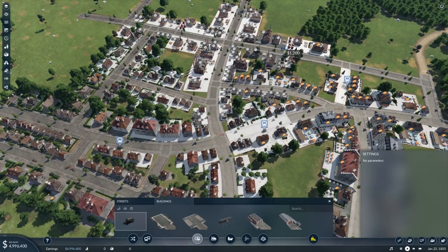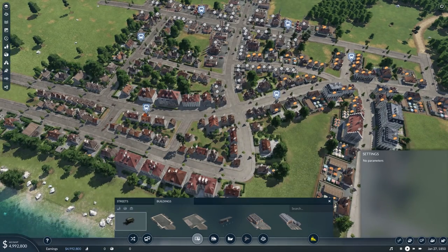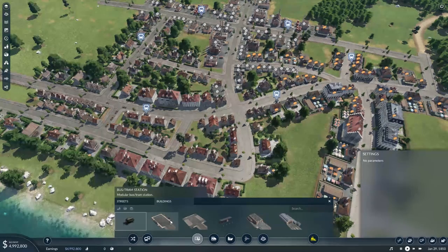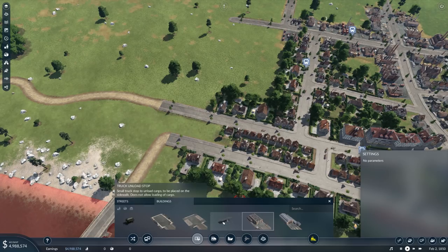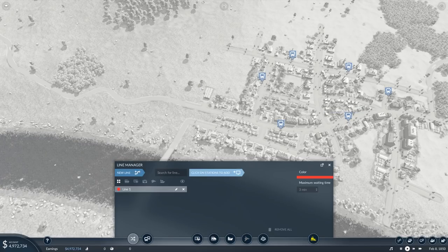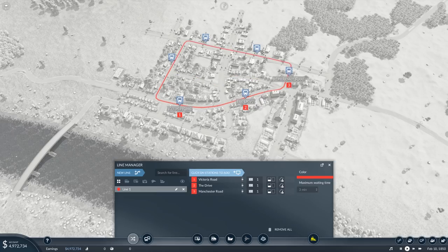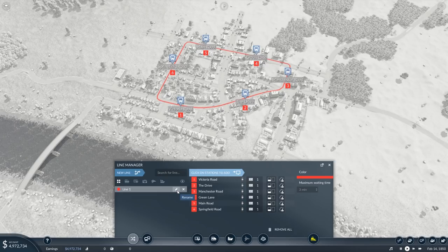The frame rate absolutely tanks at this stage, which is not great. The bus route goes around — you can see everything goes white where it'll be connected to. We need to build a road depot to buy and sell buses and stagecoaches. Going over to the lines, we'll create a new line. I'm thinking if we start naming them it might help, so this one is going to be 'ES bus' for Earl Shilton. We'll go buy some vehicles — stagecoach, European horse-drawn carriage — and we want a total of 10. We have 5 million so that should be fine. Assigned to the ES bus, and that is now on the go.